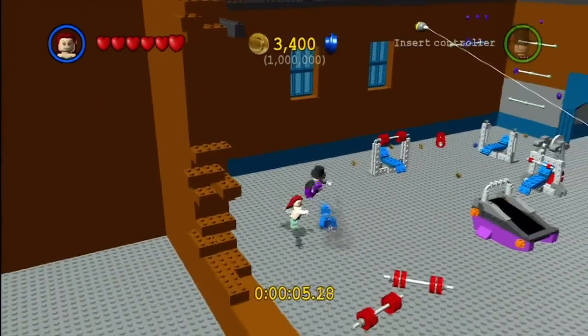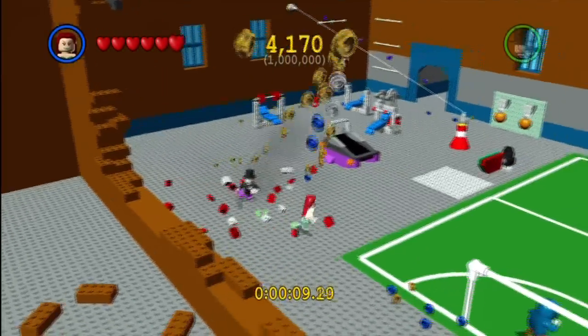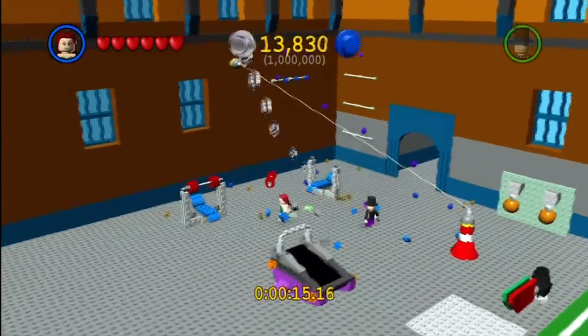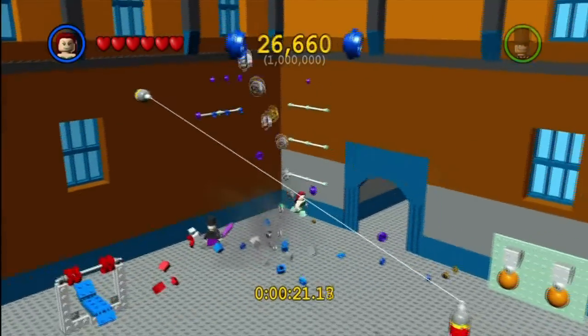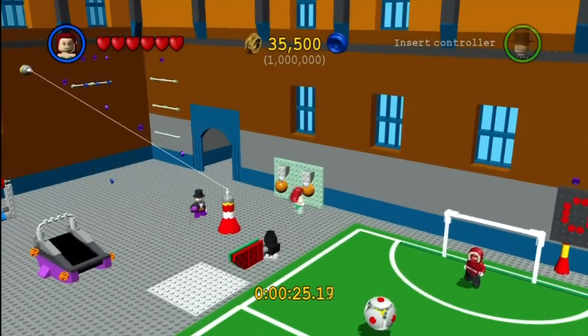All righty, so right off the bat let's do a little bit of smashing and bashing. As you can see, the Villains mission is different right away in one primary way — unlike with the Heroes missions where you had to collect only purple studs, here you collect all kinds of studs. So you will collect some silver ones, some gold ones, blue studs — just a whole plethora and variety of studs indeed.